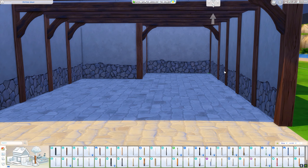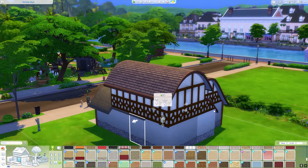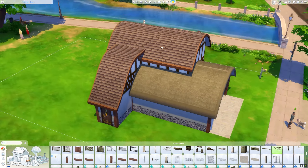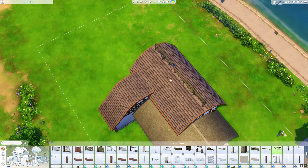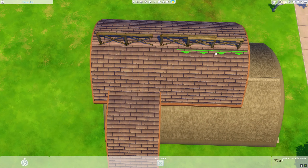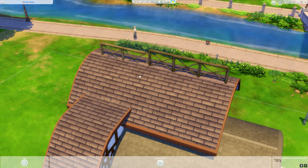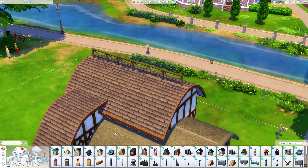Their version is a conjoined forge-workshop-anvil thing and it looks amazing. I did mine slightly differently as I didn't want to copy it exactly, but I'm pretty happy with how mine turned out. I ended up not having the chimney on the left-hand side like the image, because I wanted the forge at the back of the house — that's where I put the chimney, which made more sense.